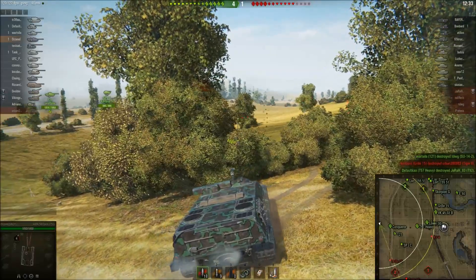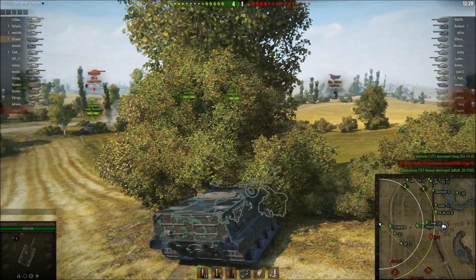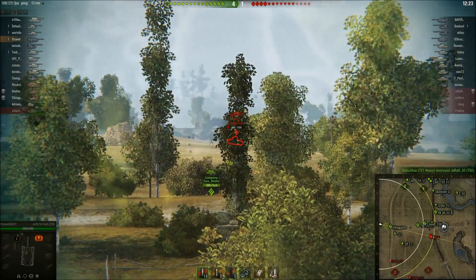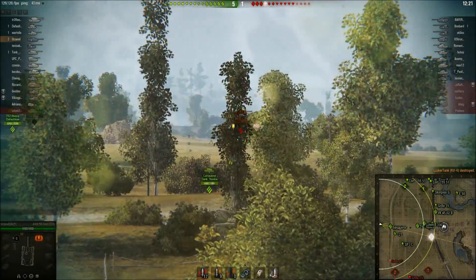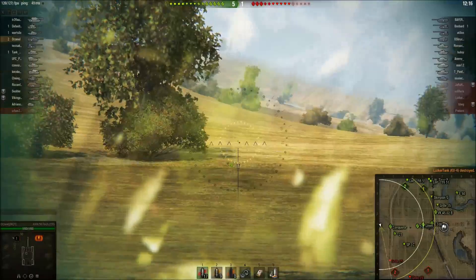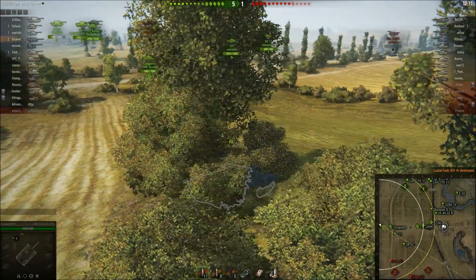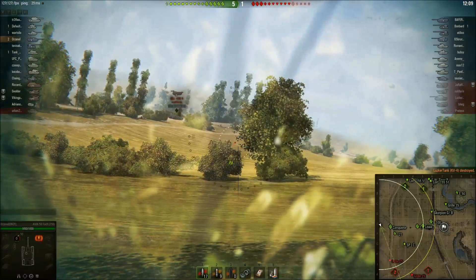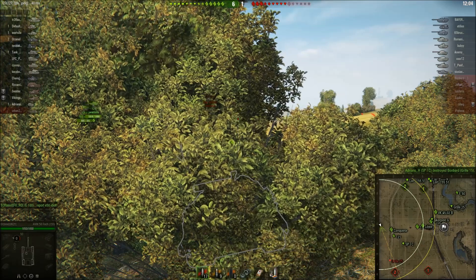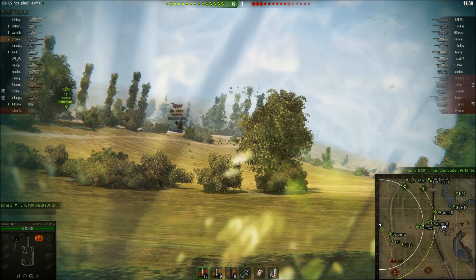I wanted to go back to double bush in case he spots, but there's a Grille spotted in the back and I need to move forward but I'm not sure what else is around. I got the kill on the KV-4! It's time to move because I really don't see any targets — they're all busy shooting that Grille.